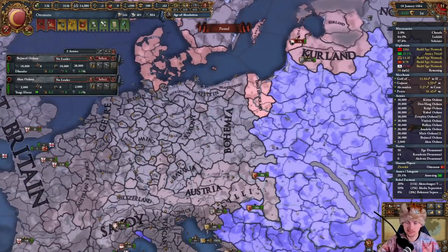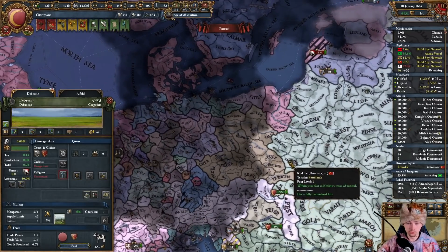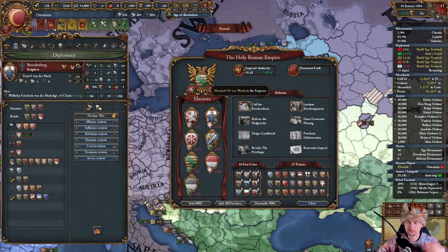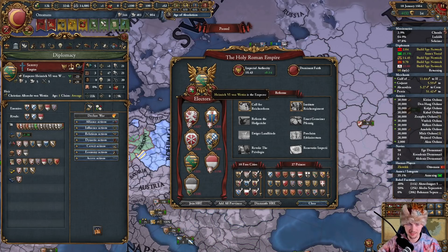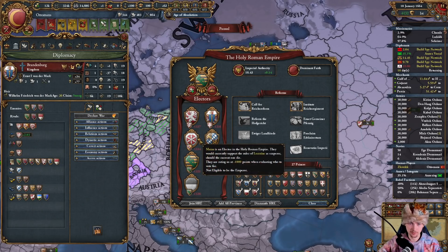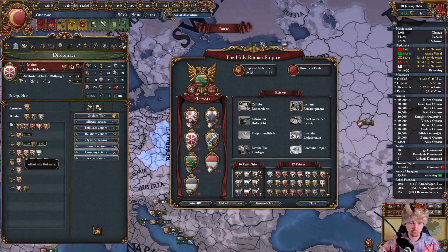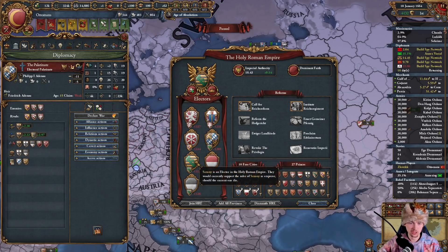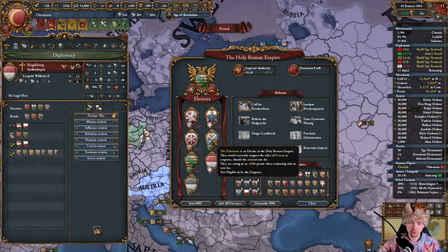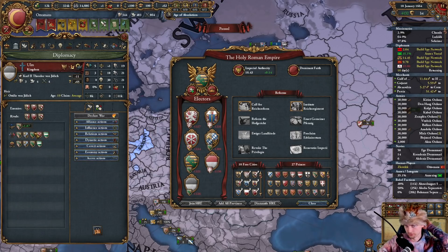I'll start by dealing with the HRE — I'm going to attack Bohemia. Bohemia is allied to at least two electors. Saxony is Emperor, so he's going to call his allies as well. Brandenburg is allied to none of them, so I have to ally Brandenburg. Mainz is allied to Bohemia — good. Palatinate is allied to none of them, so I have to ally Palatinate and Brandenburg. Magdeburg is allied to none of them, so I'll need Brandenburg, Palatinate, and Magdeburg. Ulm is allied to Saxony, so that should be fine.